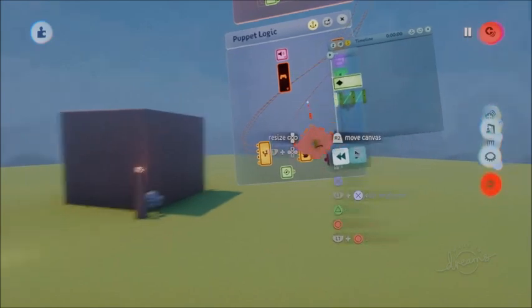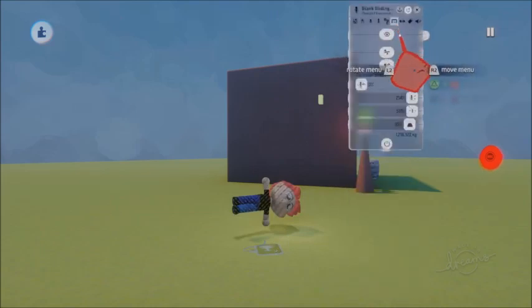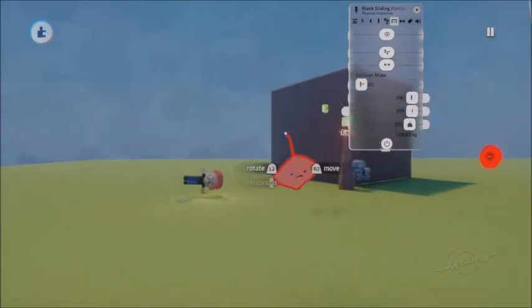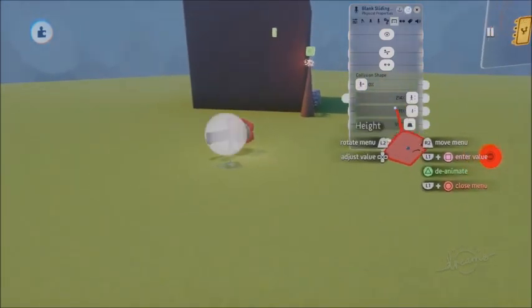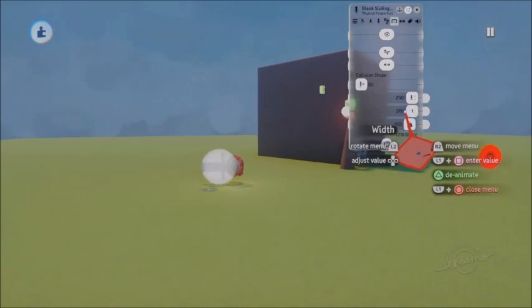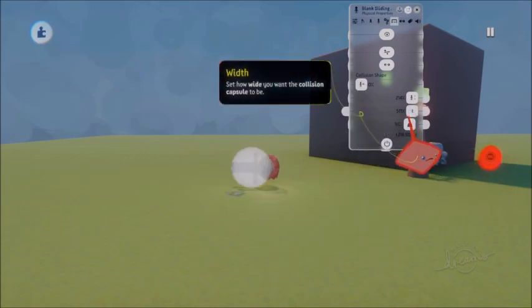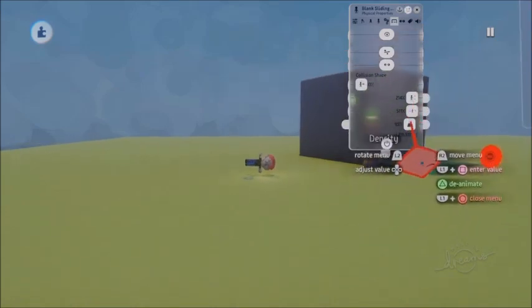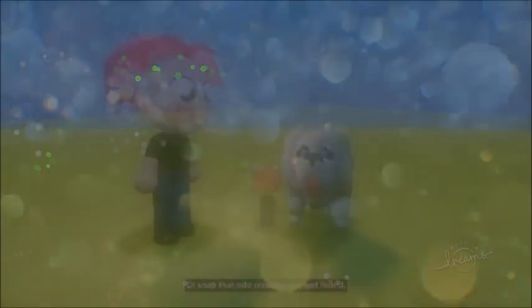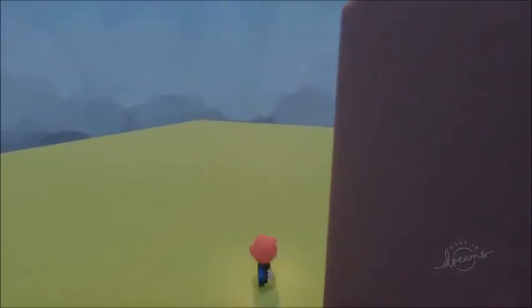The only other thing you need to do with this big keyframe is back out and press L1 and square. Go here and make it so this eclipses the legs. That way your character won't clip through the wall. You'll have to change this shape for all the types of parkour areas that require your character not to clip. So if you're changing where the character's legs will be directed, make sure this eclipses that — that way he won't clip through the wall.